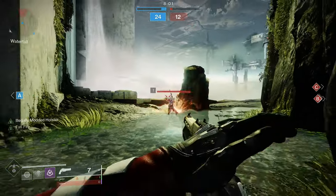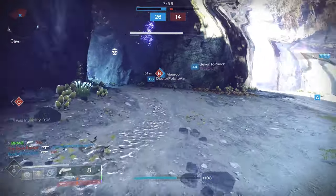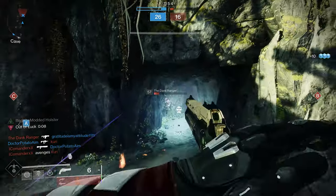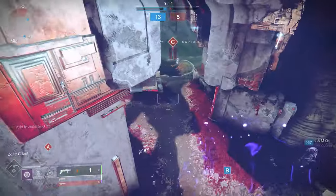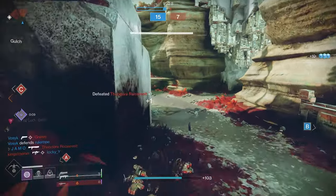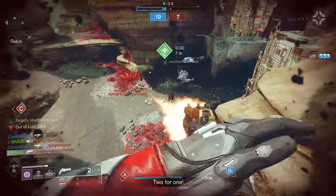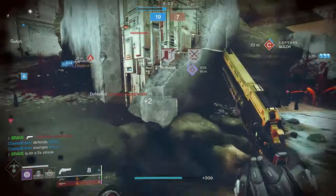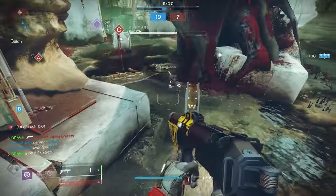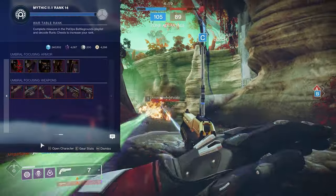Coming up next, we have the Explosive Personality. This is a wave frame grenade launcher that can be acquired by completing three red border copies of this weapon, which will unlock the pattern from Triumphs. To acquire red border copies of the Explosive Personality, players have to complete Vanguard PsyOps missions, and at the very end of the mission, players have a chance to receive a weapon from the Season of the Risen loot pool. Keep in mind that you can always purchase this weapon for a chance to get a red border weapon.